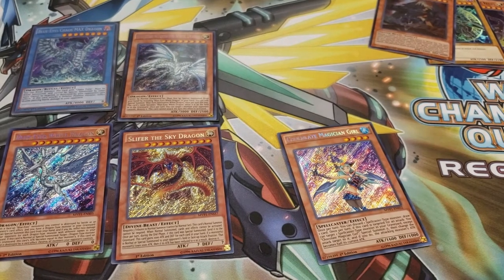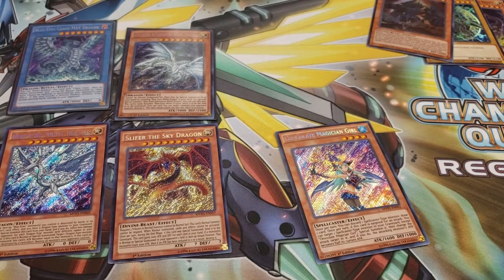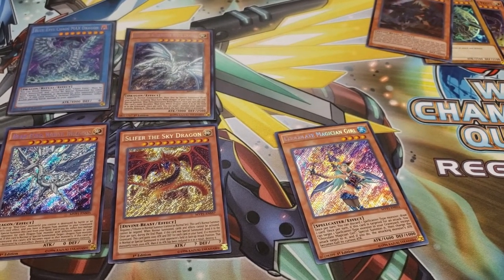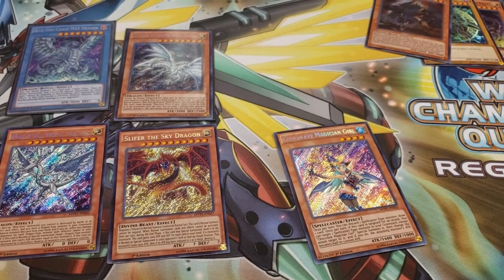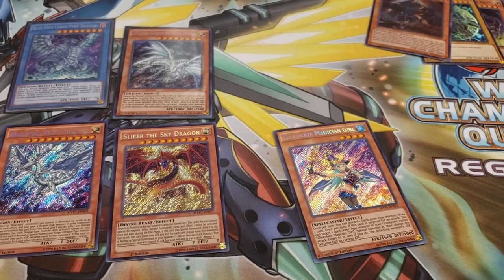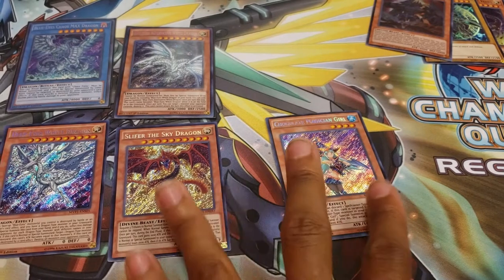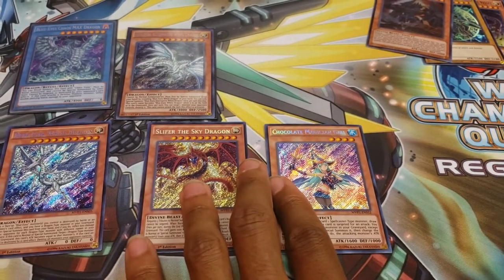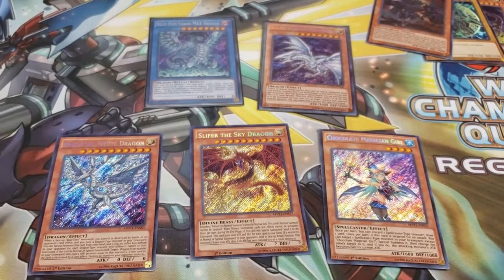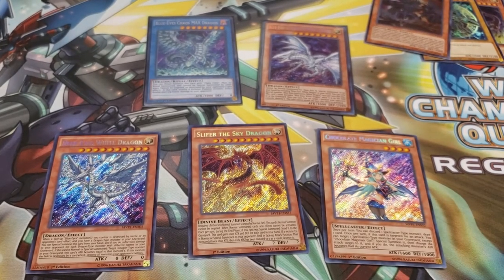That's going to be it for this video. I am actually also working on an updated Blue Eyes deck profile for the new ban list. Blue Eyes Dragon Link — Dragon Link as a strategy is still pretty good, but it doesn't really synergize as well with the Blue Eyes strategy anymore, so I am building something else. Look forward to that deck profile, it will be coming soon. This has been Darkslayer Ream. Thank you very much for watching, and have a wonderful day.